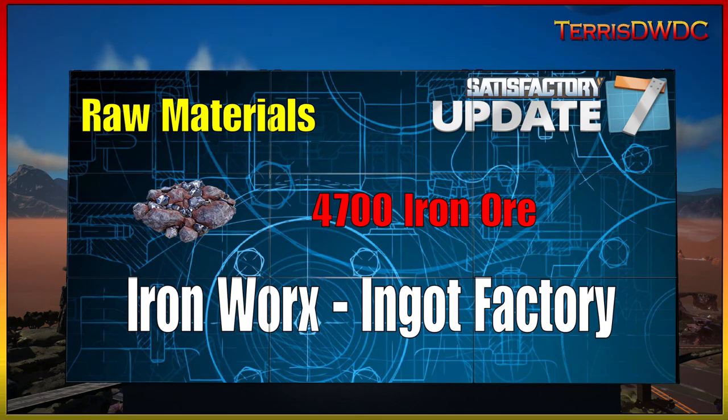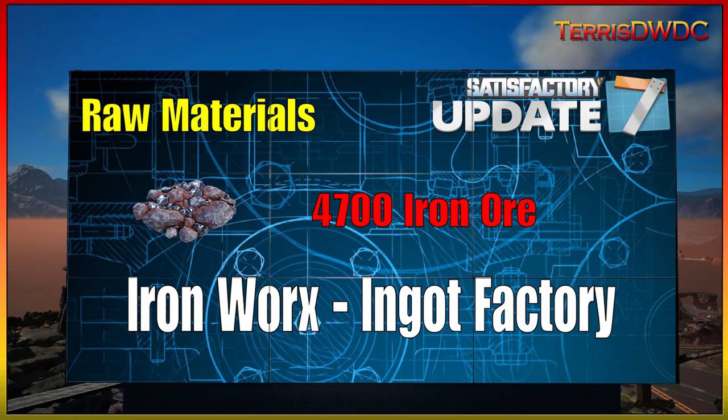We need roughly about 4,700 iron ore. The mega factory might contain a little bit more than that depending on how the nodes work out and the factory design, but excess materials will get dumped into awesome sinks so it's not too much of a concern. Our bare minimum is about 4,700 iron ore. The recipe we're going to be using is the pure iron ingot alternate recipe in the refinery, so it'll ultimately be a big refinery plant.